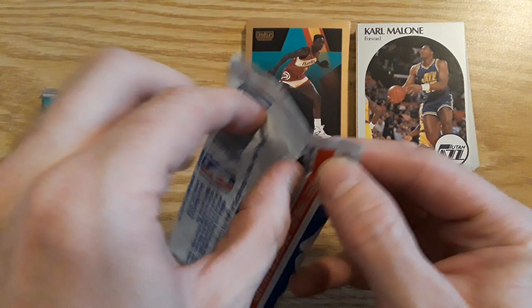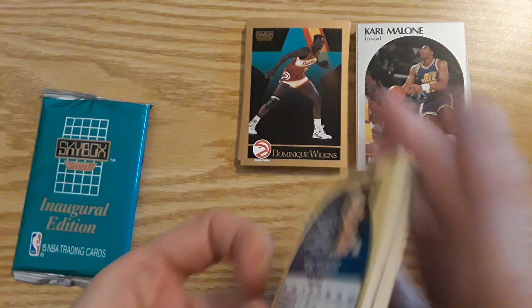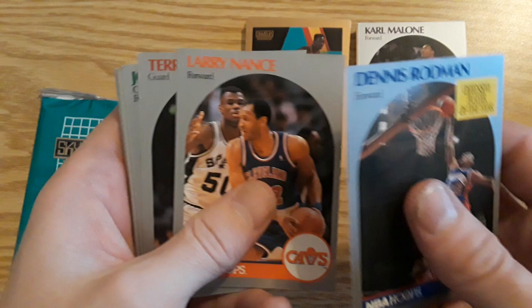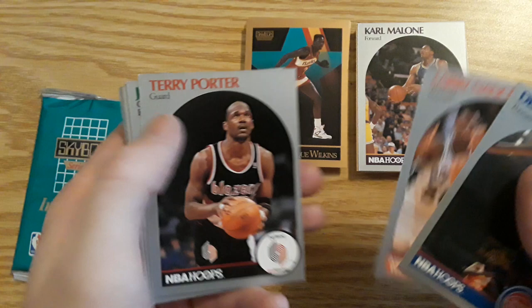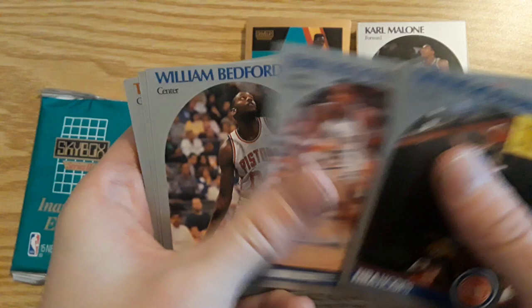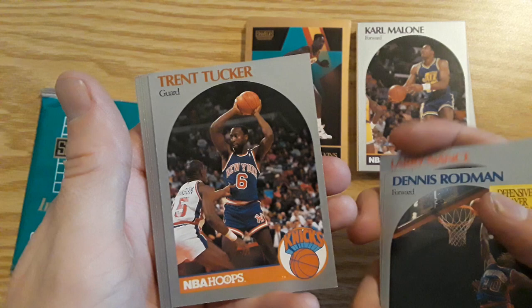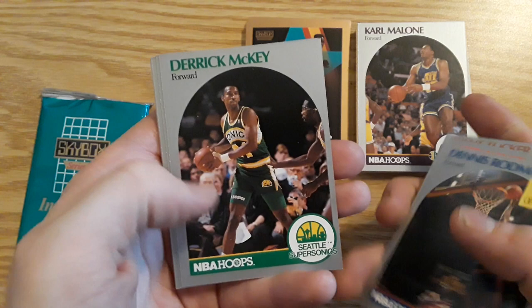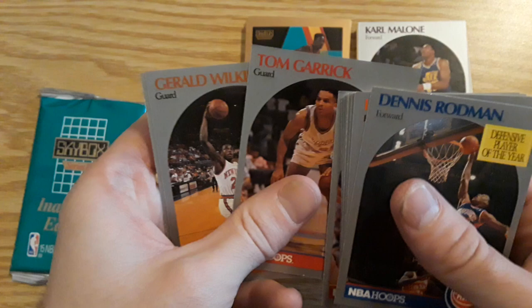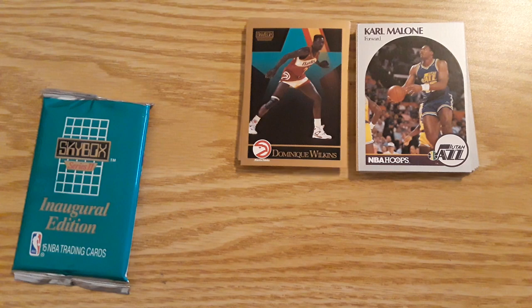NBA Hoops, second pack, 1990. Defensive Player of the Year — Dennis Rodman, definitely a Hall of Famer. Larry Nance — another Hall of Famer, I believe. Larry Nance Jr. on the Lakers. Terry Porter, Joe Klein. Greg Grant. Jerry Reynolds. We already seen this card. Looking for the Mark Jackson — I think he was on the Knicks and the Menendez brothers were in the crowd in the picture, so I think it makes the card worth something. Eric Floyd, Tom Garrick, Gerald Wilkins, and Tom Tolbert.